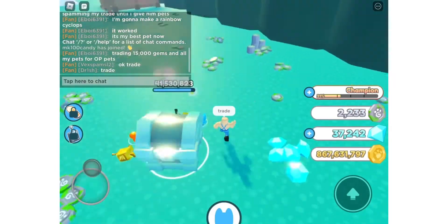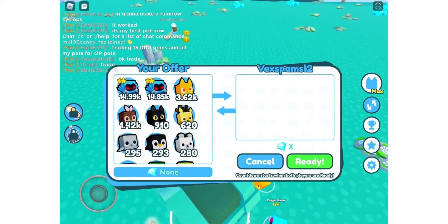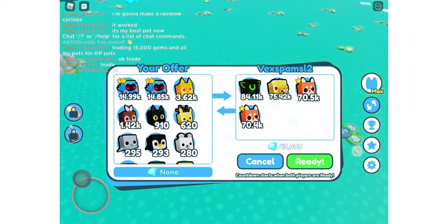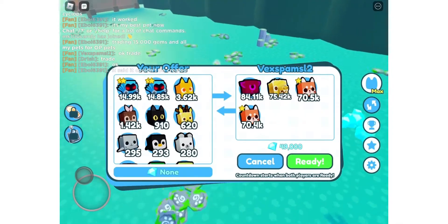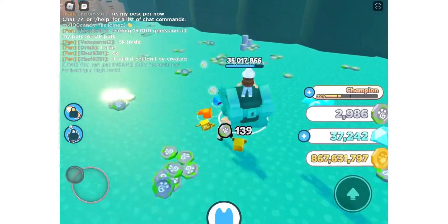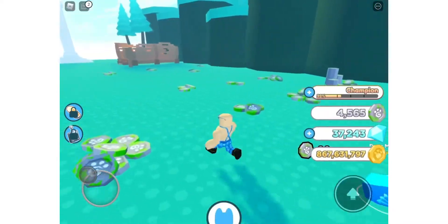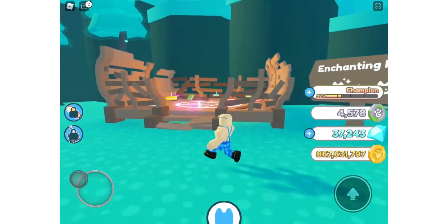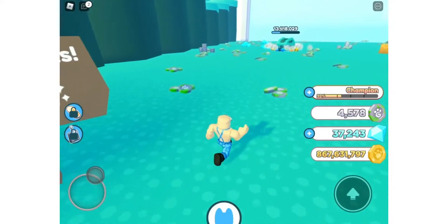I'm just gonna see if this guy's honest. Oh, this is the wrong guy. Ooh, this is actually pretty good stuff. I'll do it for 15,000. Enchanting pets? What? Whoa, okay, this is cool. I'll do that later.